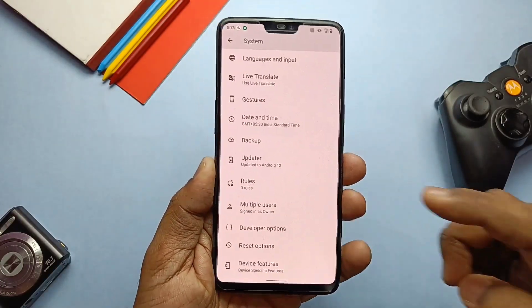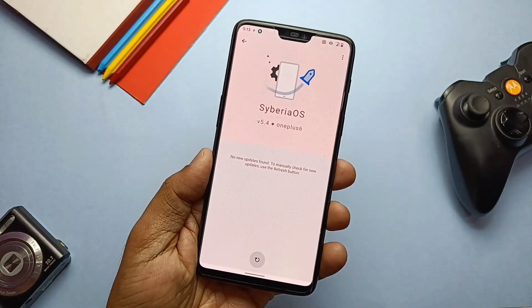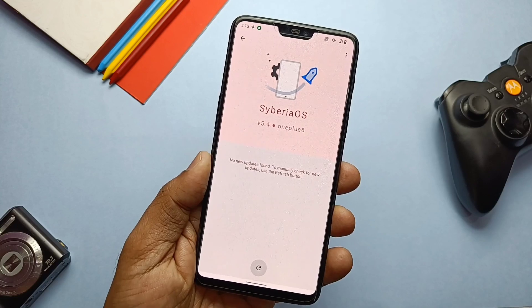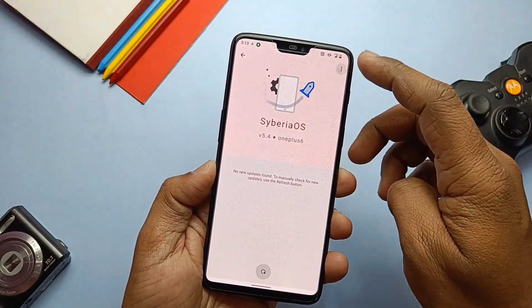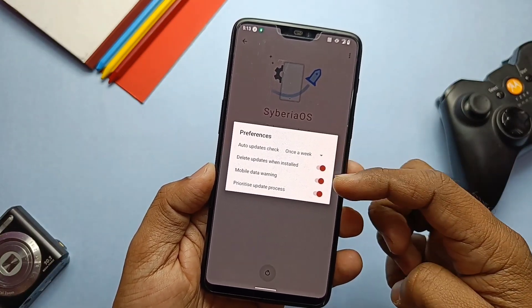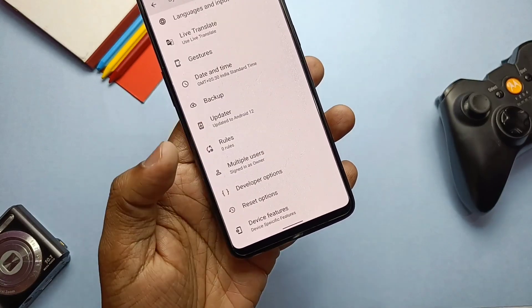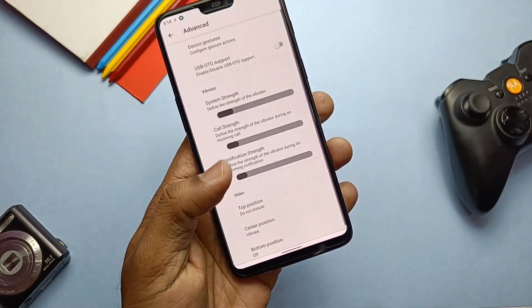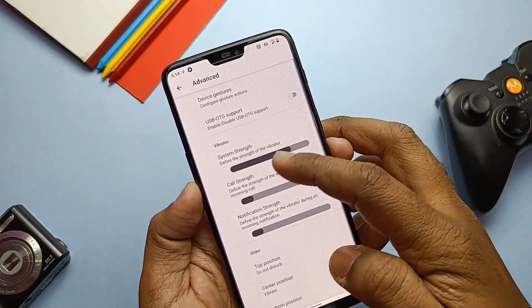The ROM comes with an inbuilt OTA updater in System settings, which was already available in the last build but I didn't discuss it. This OTA updater will notify you for new updates, and you can change some aspects of it using the three-dot menu. In the same System tab you get a Device Features tab, which includes device gesture settings, vibration control, and other slider customizations.